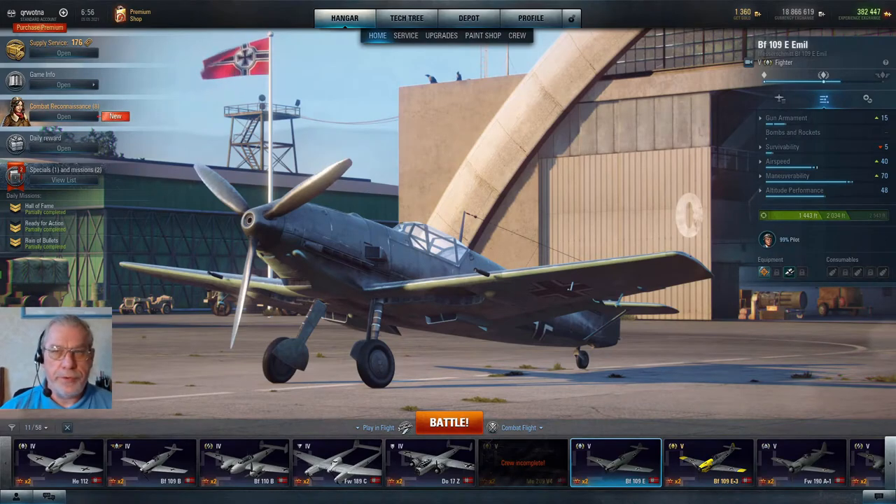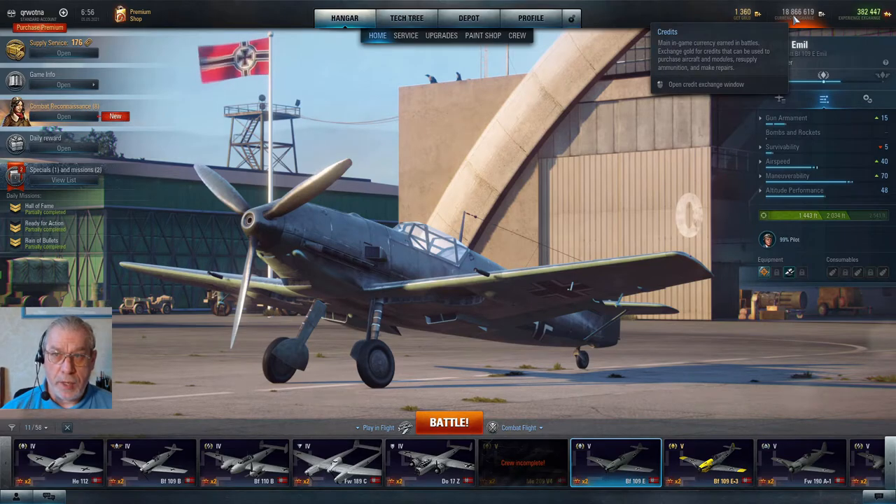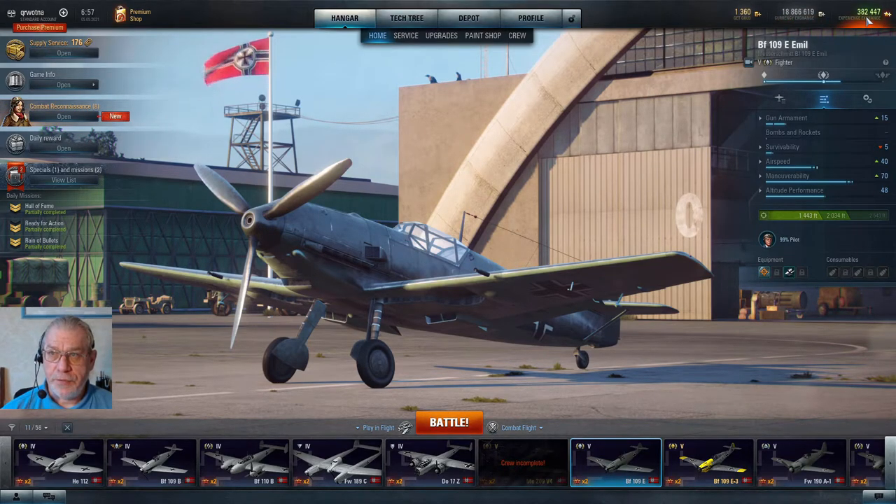Let's explain what tokens are first. Alongside gold, and what some people call silver but are called credits in the game, and free experience, tokens — which are shown under supply service here — are the fourth regular currency in the game of World of Warplanes.